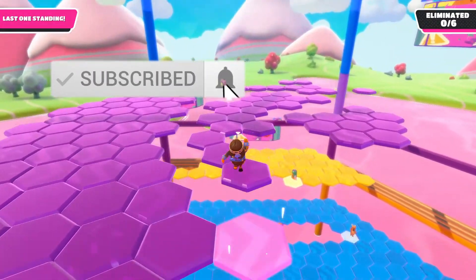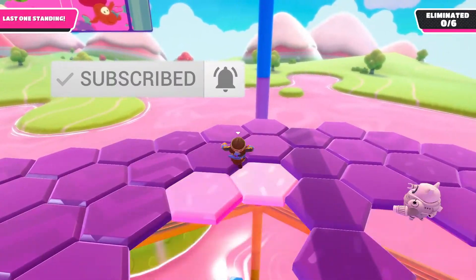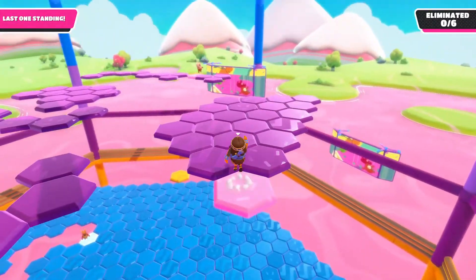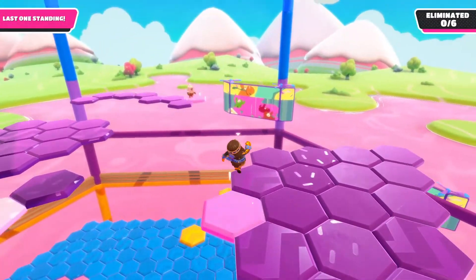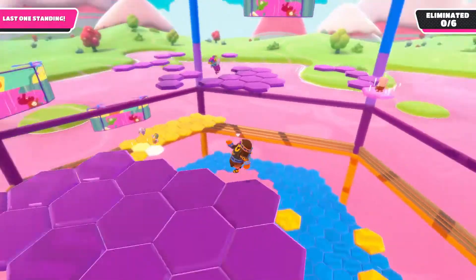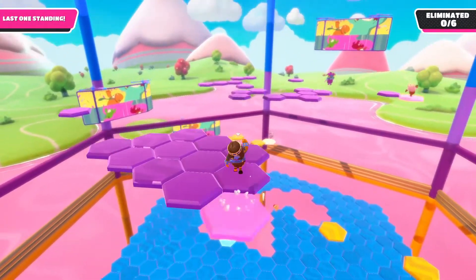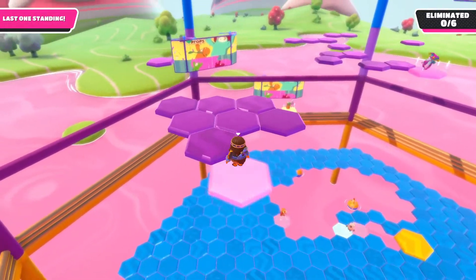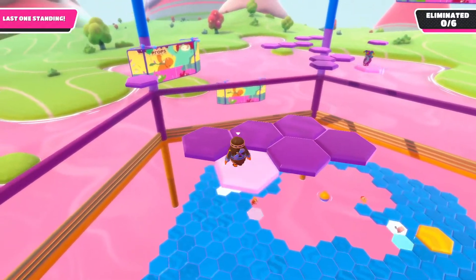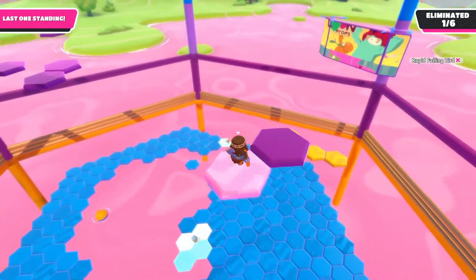So here we have Hexagon. As you can see, I am trying to carve out a little section for myself. And I got it. Now sometimes it looks like your carved out island might be smaller, but you gotta remember that you're alone. If two people are on a bigger island, they're gonna probably try to kill each other, so those tiles will go away really quickly.